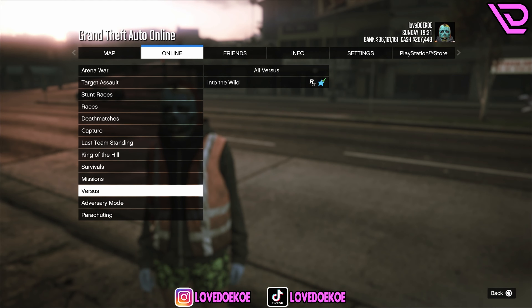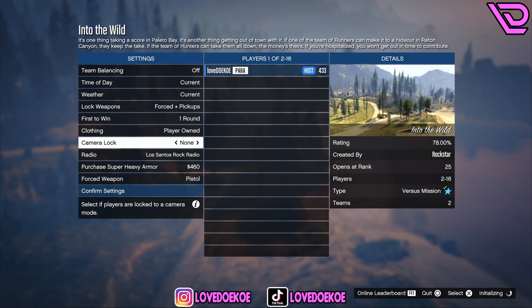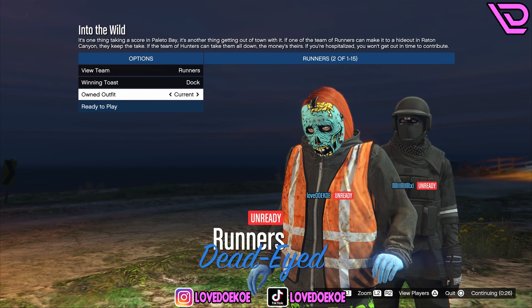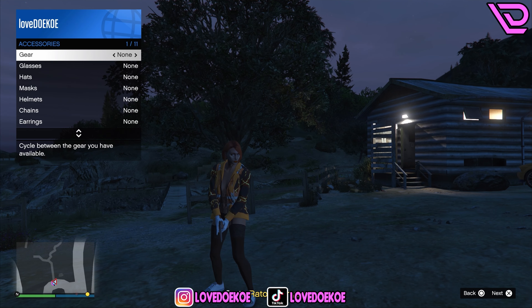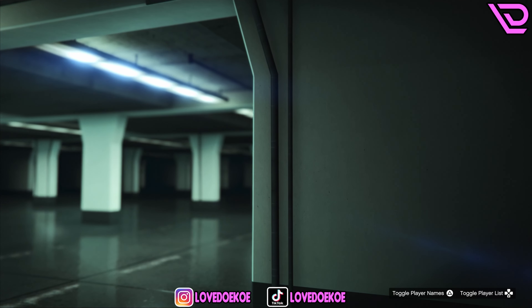Now open up your pause menu and start the first job Into the Wild. Set your clothing to player owned outfits and invite your friend. If you don't have any friends to play with, you can also join my Discord — I'll leave the link for you in the description. Now switch your current outfit one time to the right and ready up to play. Open up your interaction menu, then go to accessory and change your random gear like a rebreather or whatever. Usually you can quit the mission through your phone as long as you put on a rebreather or earpiece.